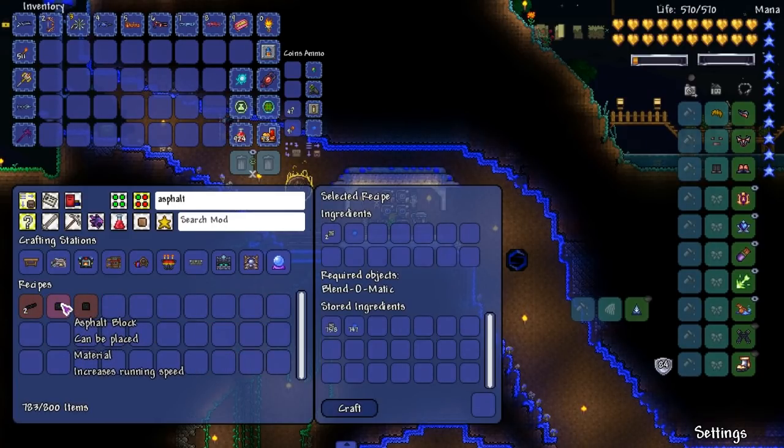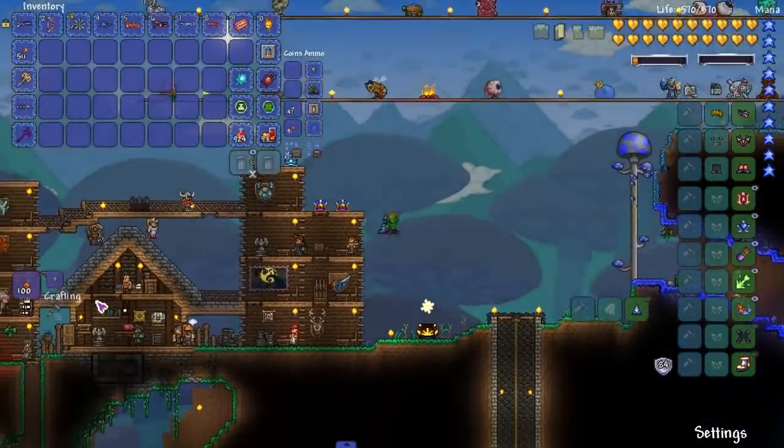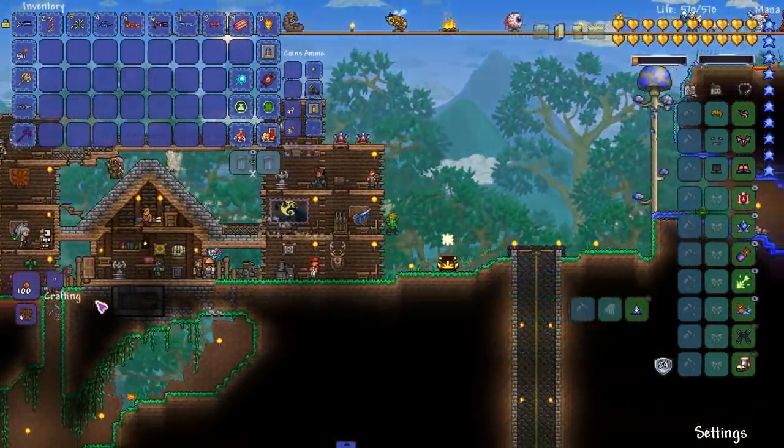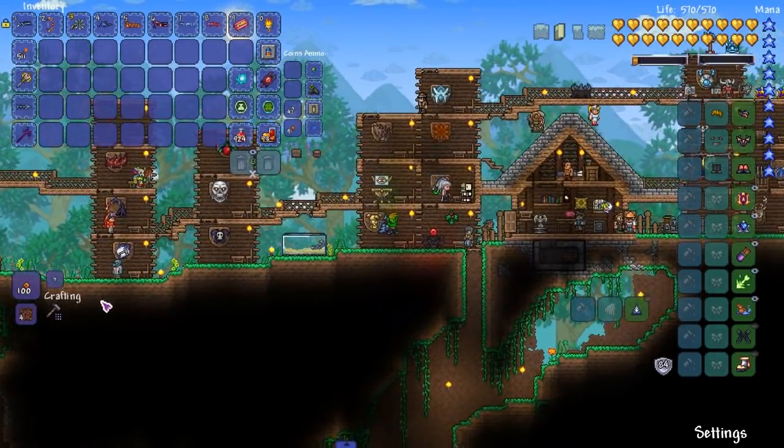I don't remember how we make these — we need the Blend-O-Matic and then just some gel. All right, nice and easy. I wanted to mention that because I've got to go make an arena — we're gonna make our Moon Lord arena.